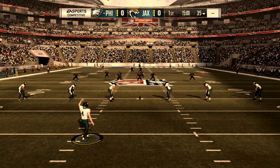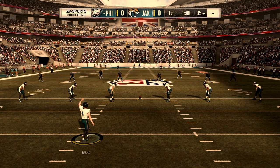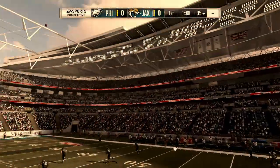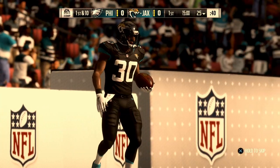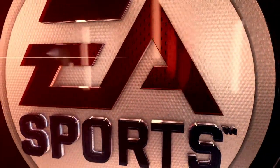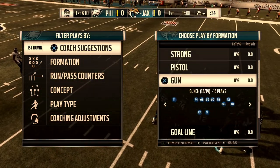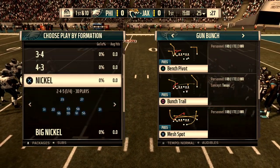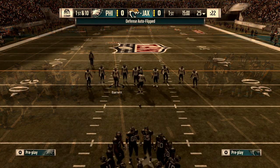That leads us to tip number three. In Madden, specifically on the offensive side, there are only two major types of plays you're going to be calling: a power play or a counter play. Vince Lombardi was famous for running the Green Bay Packers power sweep. They would establish the sweep repeatedly, and then eventually hit them with an inside trap play — basically their version of a counter play. You get the defense going one way, then you reverse it back.